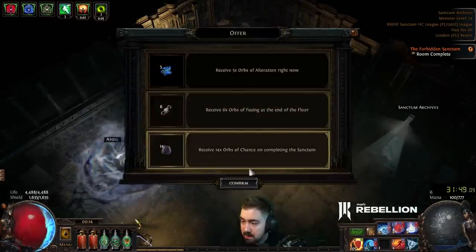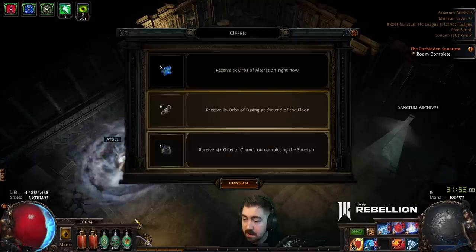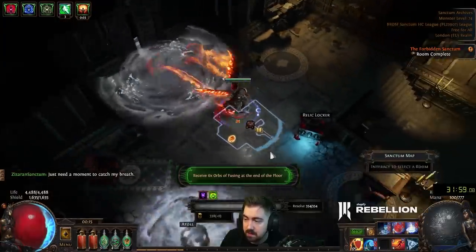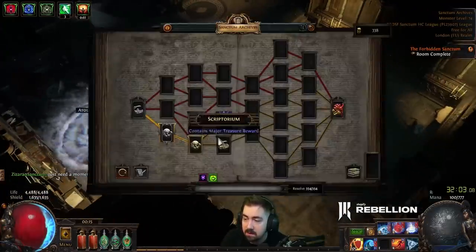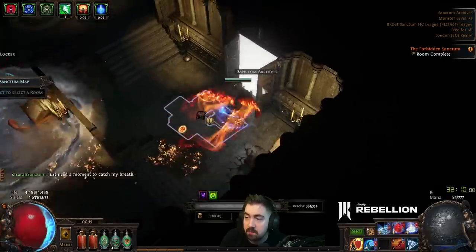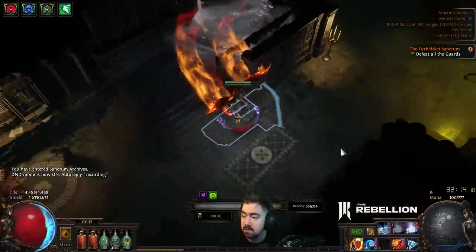I'll probably go for the Fusings. I do usually, if this is good, always go for the completing-the-Sanctum reward because I'm very consistently completing the Sanctum now. Then we'll go for the major treasure reward after — we want to set ourselves up. I like being at around a thousand coins when I can.